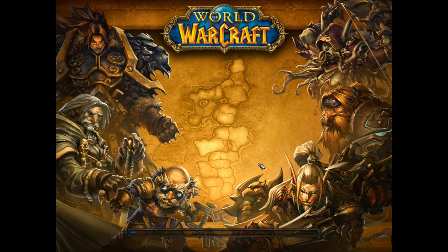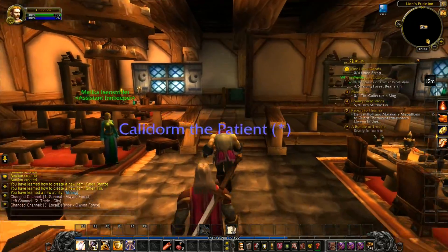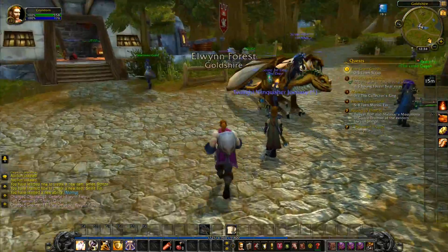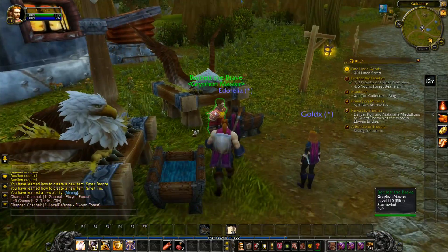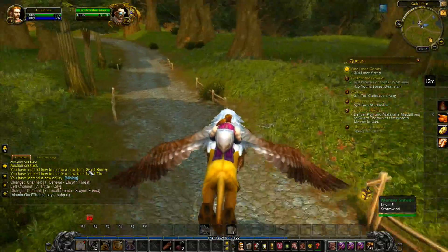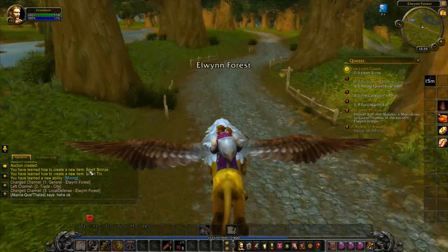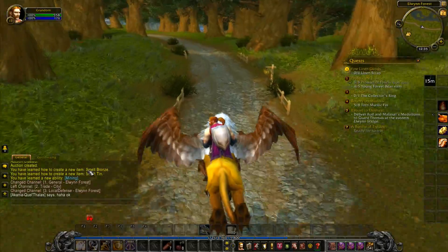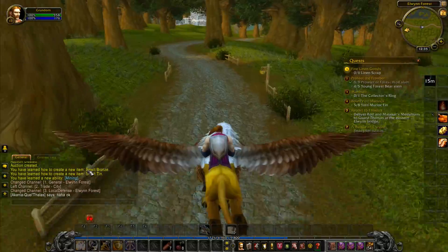We'll be able to mine tin as and when we find it. I don't think you see very much tin before you get to the later zones. One thing I meant to do before we left was take a quick look at some other recipes for cooking — but that doesn't really matter, we can do that another time. So we'll fly over to the Eastvale logging camp — so much easier than running all the way through here.